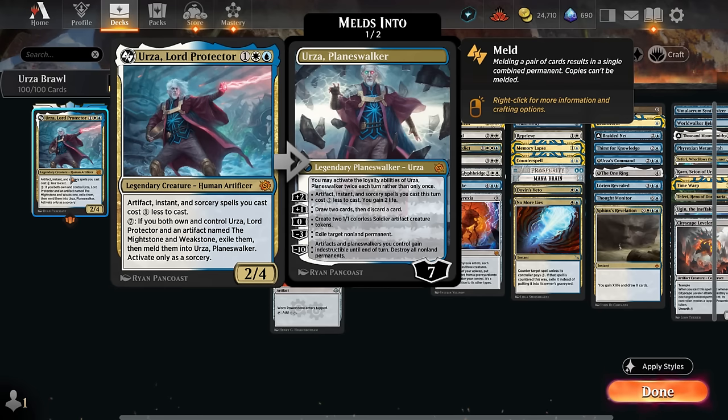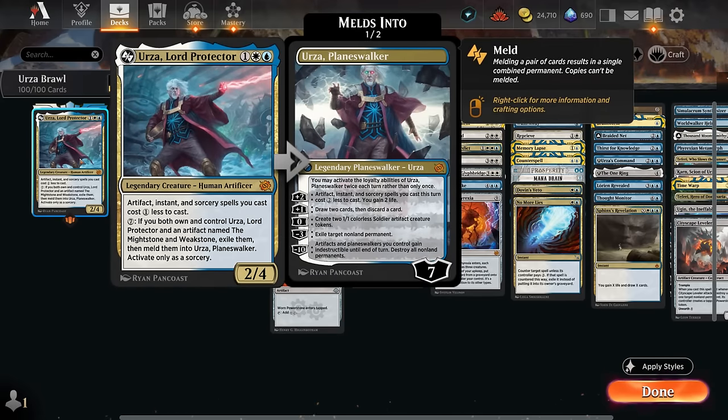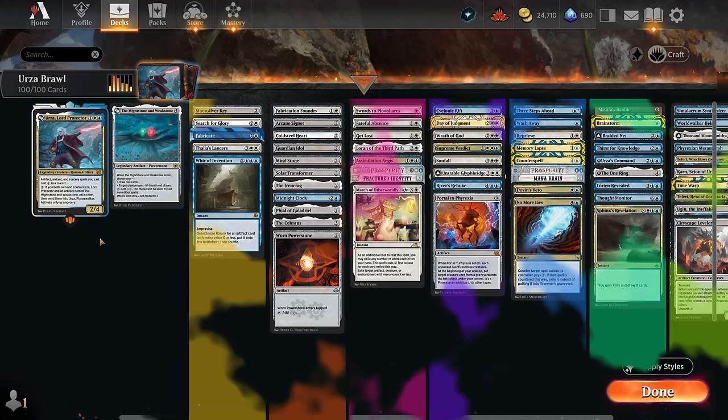It costs seven mana to combine Urza with the Might Stone and Weak Stone after controlling both of them. The Might Stone and Weak Stone is just one of the many cards in the 99, so we're not guaranteed to have it in each opening hand, but we can potentially tutor it up. The Might Stone and Weak Stone can draw two when it enters or give a creature minus five minus five until end of turn, and can tap to make two colorless mana — similar to a Power Stone — that cannot be spent to cast non-artifact spells.